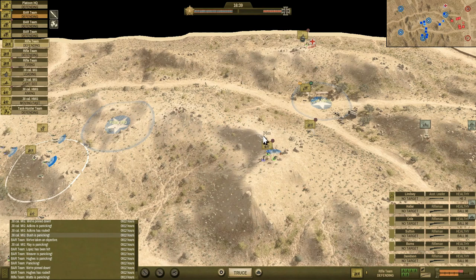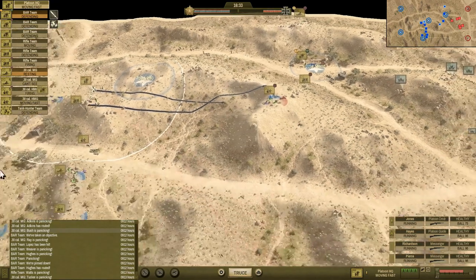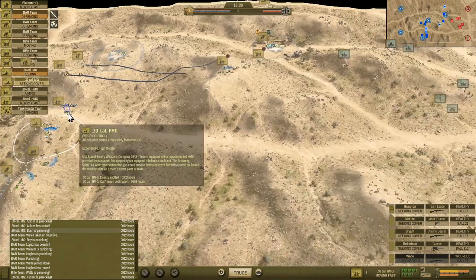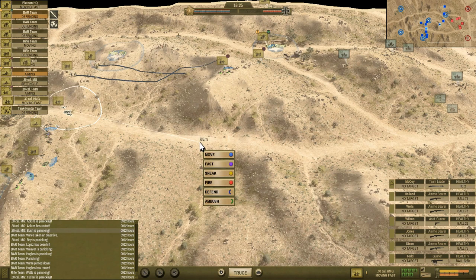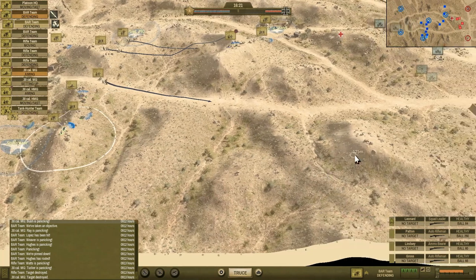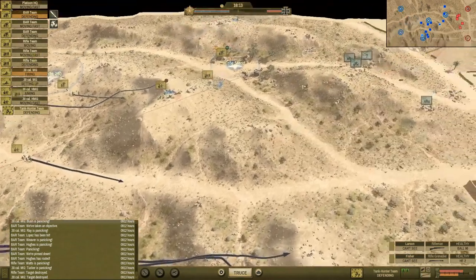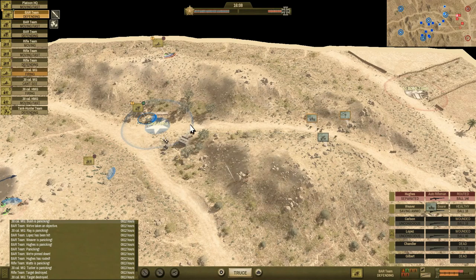Let's get this rifle team up, get platoon HQ up. I'm going to keep everybody else holding tight where they are. These guys have no targets — moving them up. Starting to take some initiative. I think I'm safe on this side, so I'll start moving fast as long as there's nobody there. There's no cover at all out here, it's just open ground. That might be AR King's in trouble.